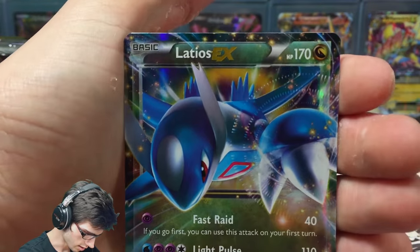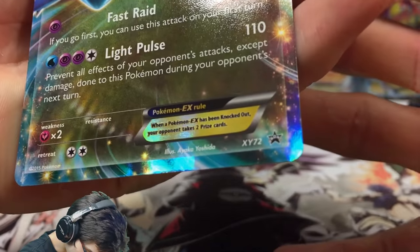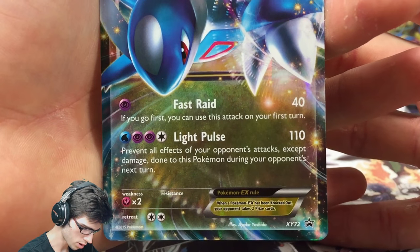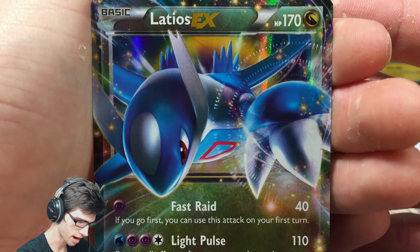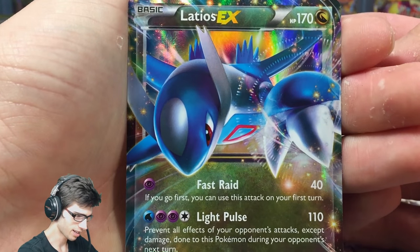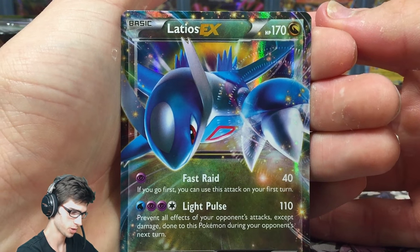We got Latios EX, number XY72, 170 HP — it has Fast Raid and Light Pulse. Feel free to pause and have a read of the attacks. The art looks very powerful; I love the power rings around Latios's claw there. Let me know in the comment section what you guys think of that art — I think it looks pretty sweet.